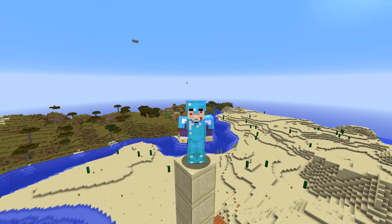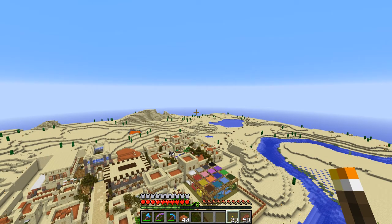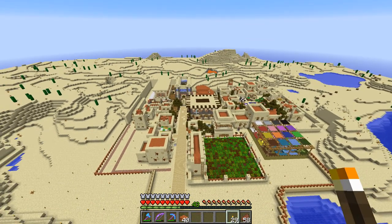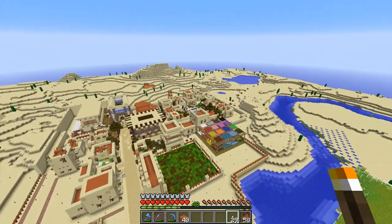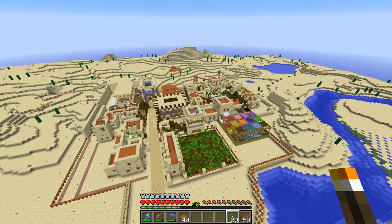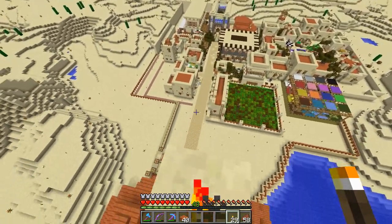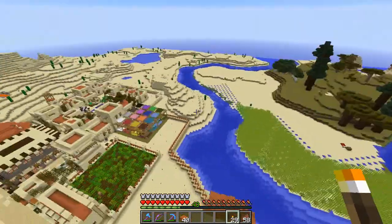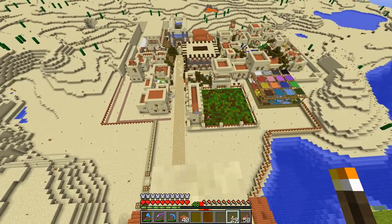Welcome back to another episode on the Hypermine Vanilla 1.9 server. I've been busy doing some work today around the town - I call it a town at the minute, even though it's part of a city. Technically, this is looking pretty good. I quite like the overall design. I did a little bit more today, just this road going to the sugar cane and wood warehouse and all that kind of stuff. I've just done the road and a few more buildings down the side there.